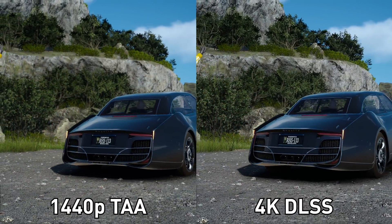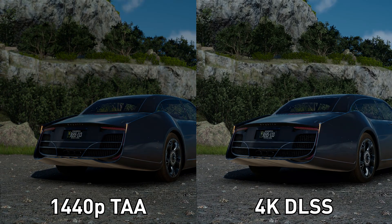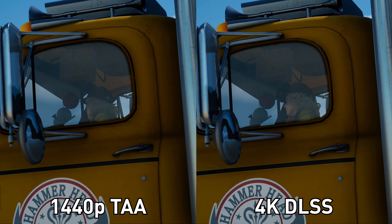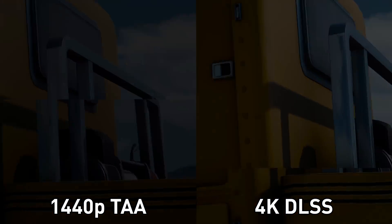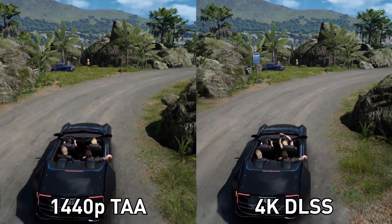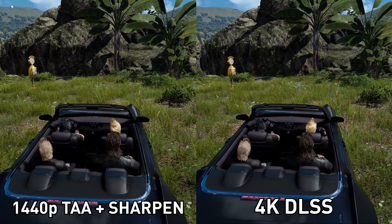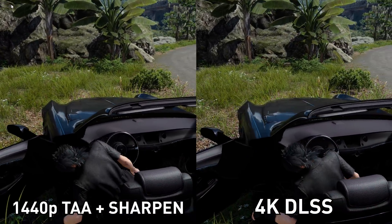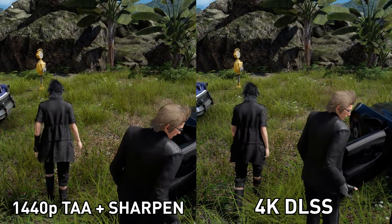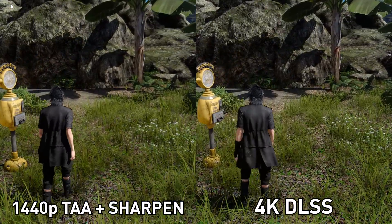There is one very nice thing to highlight: 4K DLSS is far superior to a native 1440p presentation. As you might recall, DLSS is upscaling from 1440p to imitate 4K. At native 1440p, textures and fine detail are noticeably blurrier when upscaled to 4K ourselves, whereas using DLSS for upscaling is like a magic filter that cleans up everything. Even applying a sharpening filter using ReShade to clean up the blurry 1440p TAA image, it's still not as clean as the DLSS image, though it is better than the regular non-sharpened 1440p presentation.